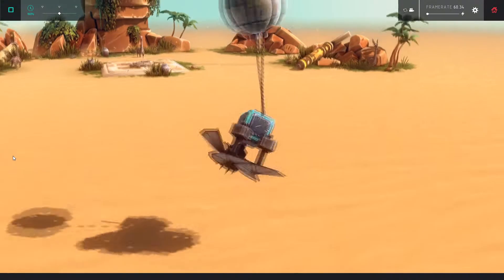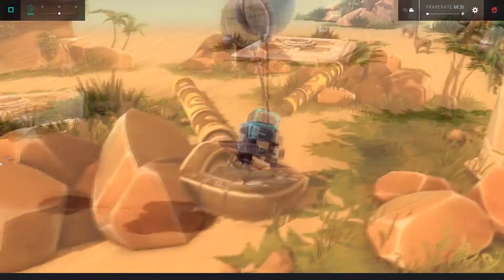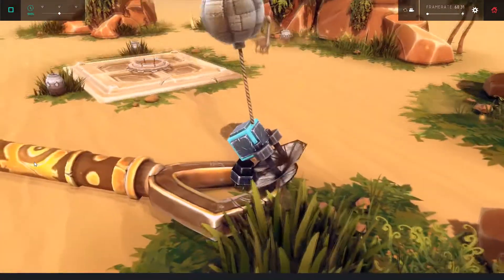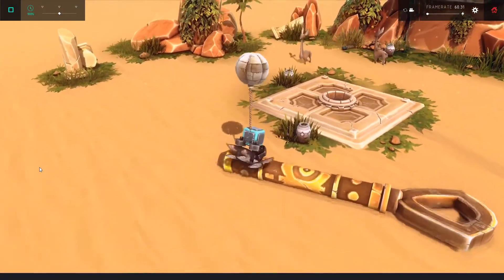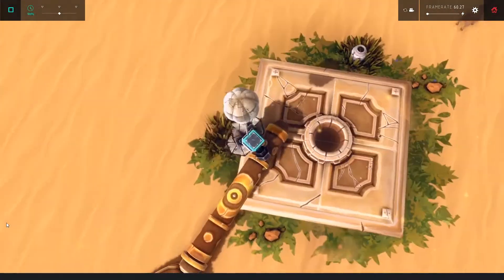The next zone is called Dahor Vault. While the puzzle zones in the previous islands only have you move objects to a general area, the ones in Krolmar all require precise placement. This zone is like Argus's grounds in reverse. Instead of taking a sword out of the ground, you have to put a key in the ground.